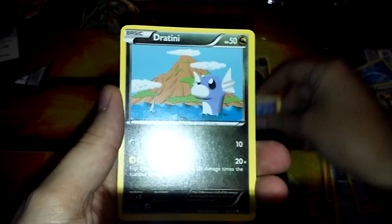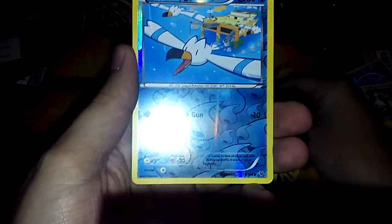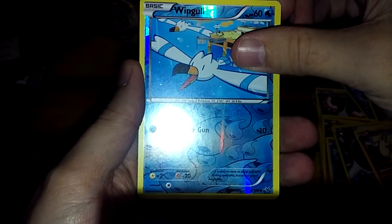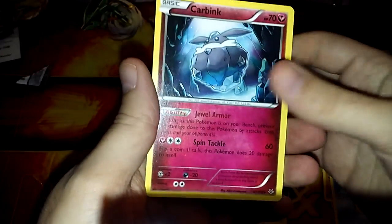Cascoon, Wingull — I don't really like that Pokemon. And the final rare of this box is... Carbink. Dud. Nothing special at all.